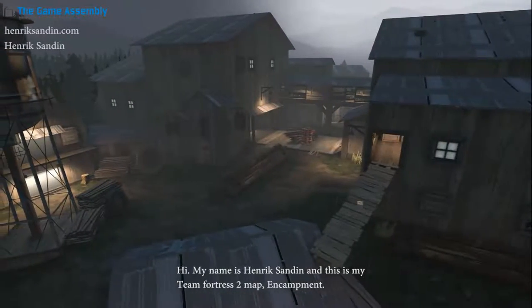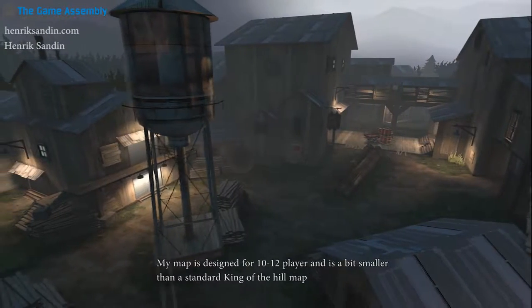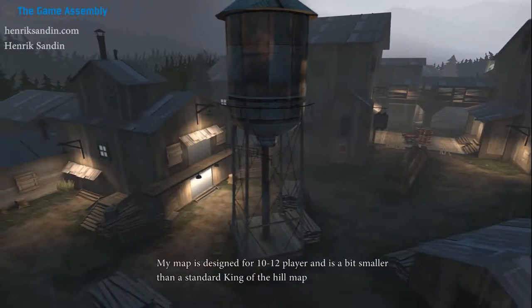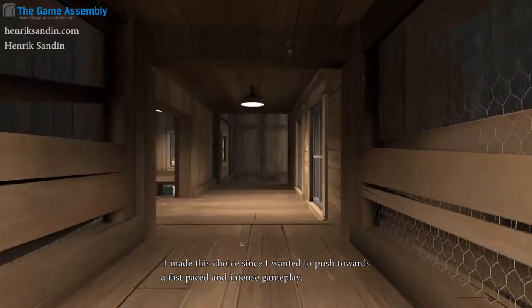Hi, my name is Henrik Sandin and this is my Team Fortress 2 map, Encampment. My map is designed for 10-12 players and is a bit smaller than the standard King of the Hill map. I made this choice since I wanted to push towards a fast paced and intense gameplay.